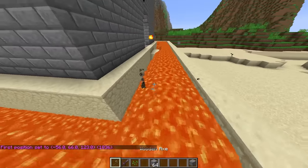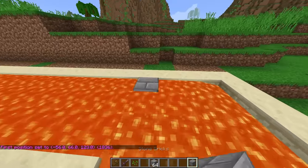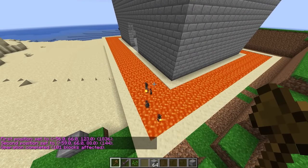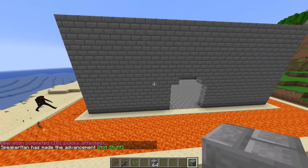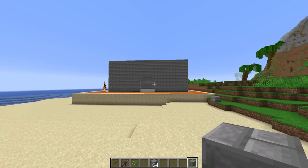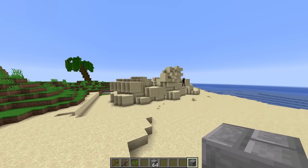Let's also make this lava look a lot nicer because it's looking kind of messy. I'm doing that with commands right now, and I need to grab a lava bucket. This castle is actually starting to look pretty nice — it's starting to take shape and look like a real castle. I wonder what Speaker Woman's up to.